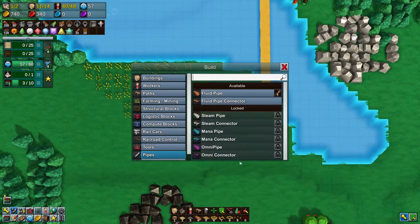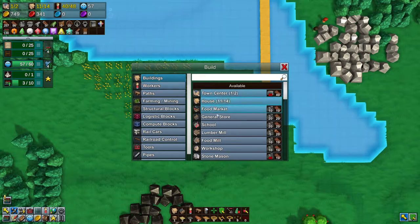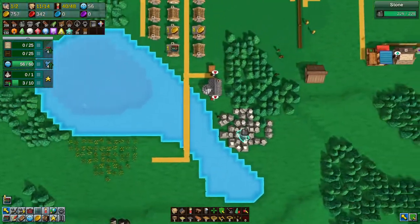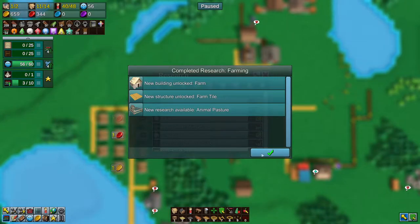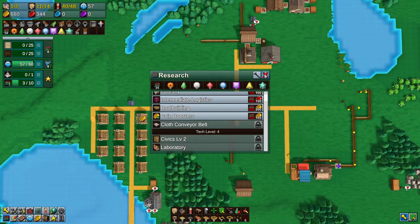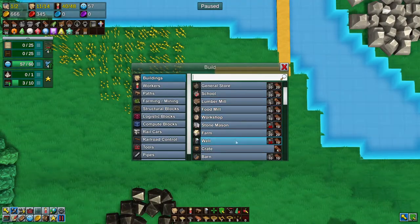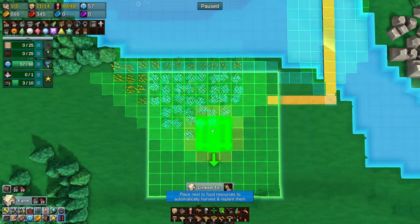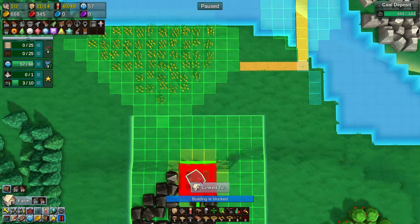The next thing I want to get working on is I want to get ready working on a farm. Just your basic — do I have to research that? Farming, yes. Thank you. What else can we get? Nothing right now. So a farm — let's just pause it for a sec. A farm, where do we want to put it to maximize our yield?